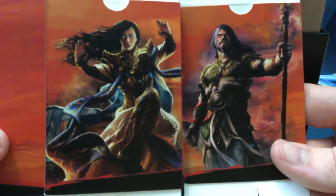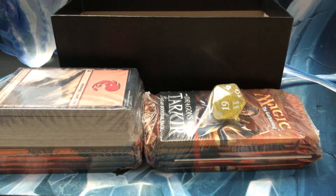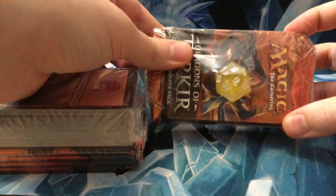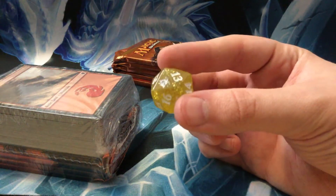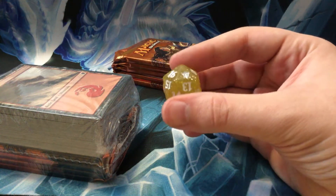Let's see who we get on our boxes — Narset and Sarkhan. That's a funky colored spin-down. I got a yellow spin-down and it has glitter. I've never seen one this color before. It was quite funny. Very strange. Yellow sparkly.